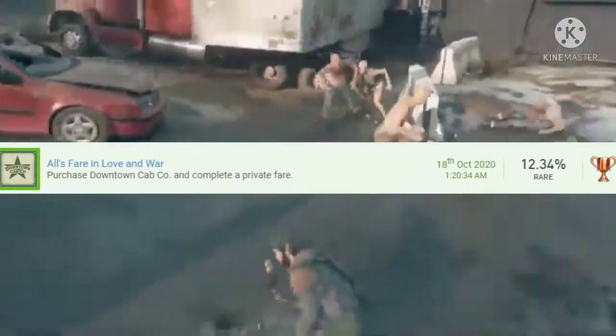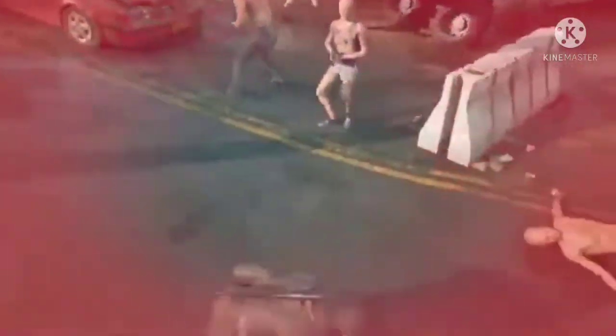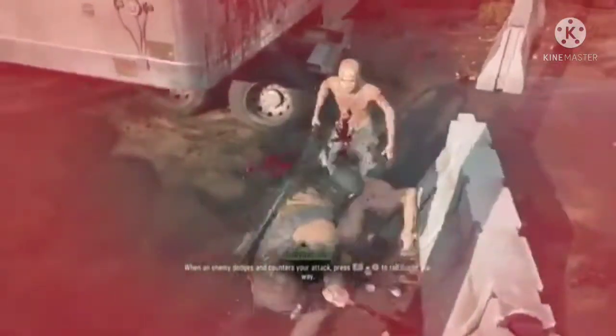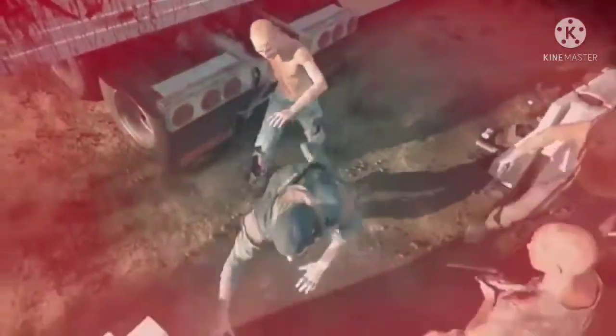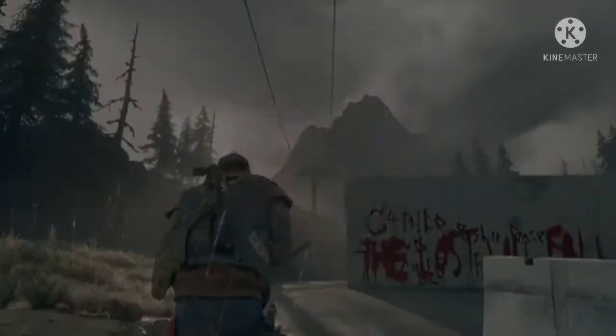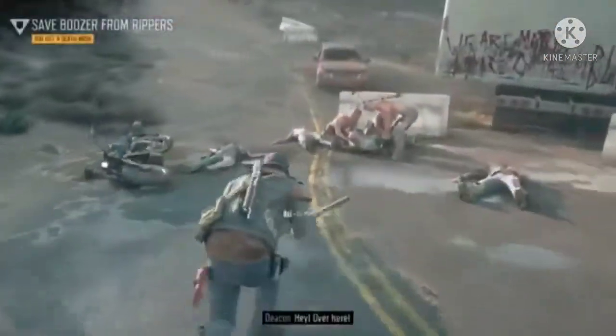Number 25 is All's Fair in Love and War. After beating the mission Mr. Phillips, you can purchase businesses. Play as Franklin and purchase the taxi business for $200,000. You should get a call after a while — do the job and get the achievement. Missions take five to ten minutes. If you don't get one, load into GTA Online and go back to story mode, or reboot the game.